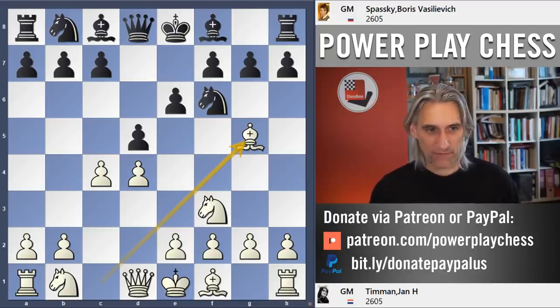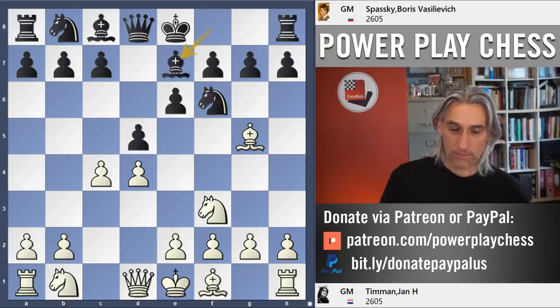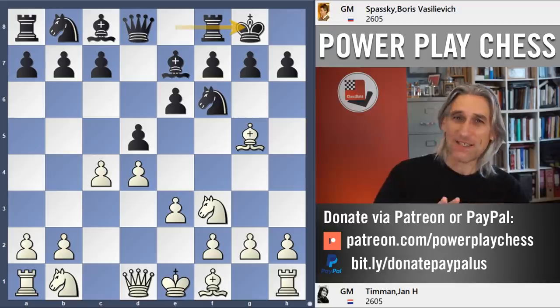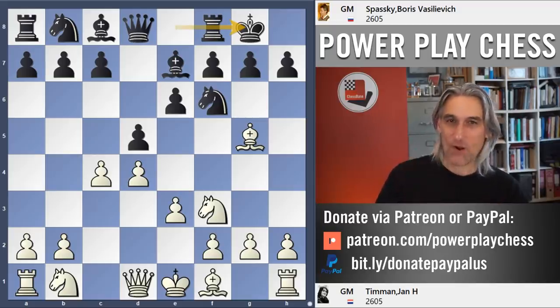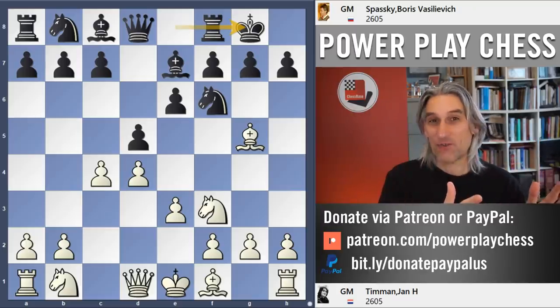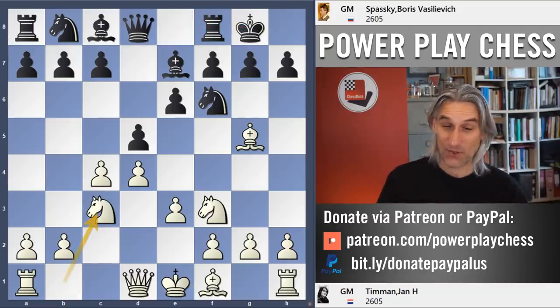Bishop to g5, pinning and putting a little bit of pressure on the knight and therefore this pawn as well. The bishop blocks the pin and black castles. This is what I like about The Queen's Gambit declined as black — you don't mess around, you do all the simple things absolutely right. Get your pieces out, get your king to safety, and then you can think about strategy with a clear conscience and a sound pawn structure.